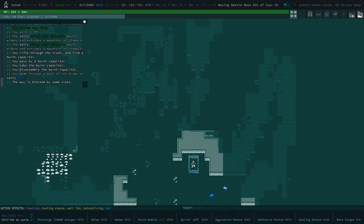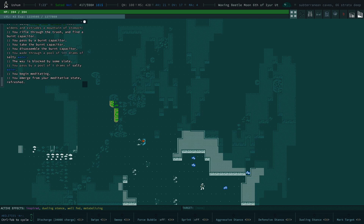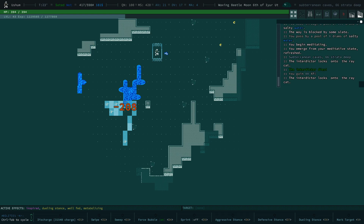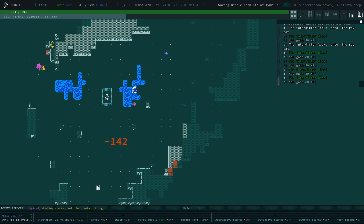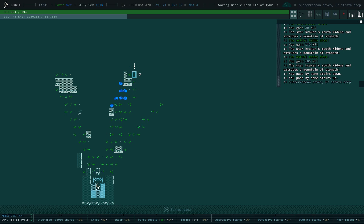Another thing — the phase cannon uses a lot of charge. If you can see my discharge, the watts I have go down quickly, so I can only do like five shots and then I need to do something else. Force bubble on, next map. And that's how you can do it. There's another gamma moth and stairs down — fantastic. We're going to take them.